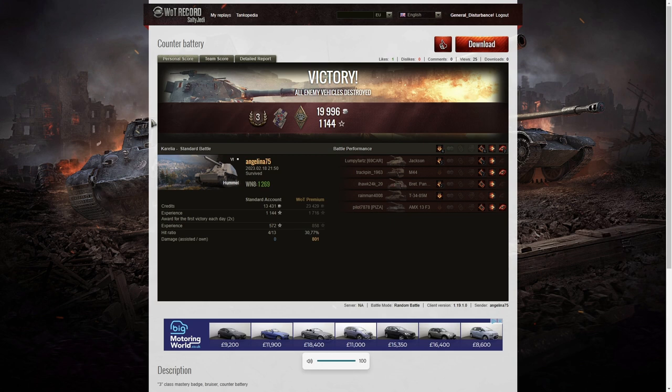The competition between Talon and Angelina to see who gets the weekend lion is ferocious, and everybody's egging on their favorite. I suspect Angelina is probably going to win this week as well — she's getting very deadly, getting extra marks on her vehicle, achieving ace tankers. Talon's really going to have to up his game if he wants to win next week. If you enjoyed those replays, please give this video a like, subscribe to our channel, leave a comment below because it feeds the algorithm, and thank you for watching!